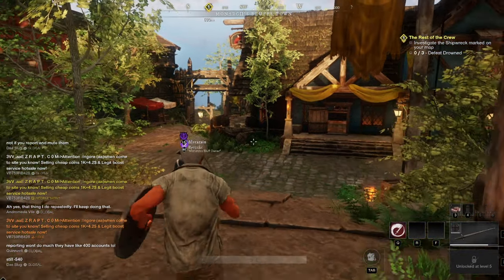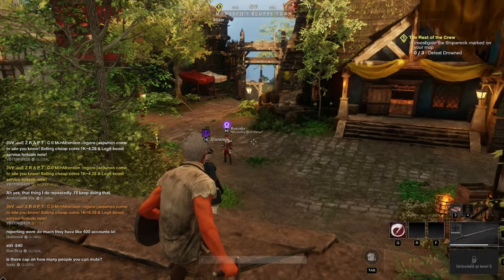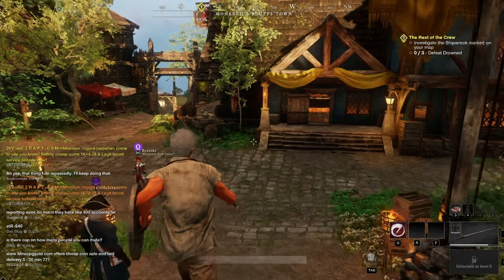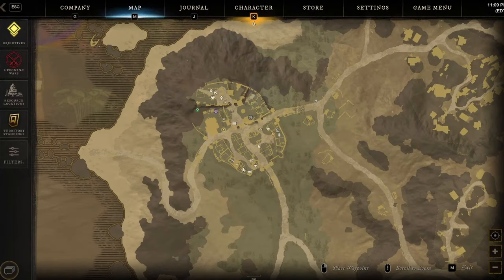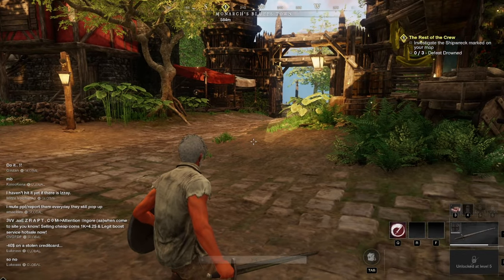We're ready to go. If I had a stopwatch I'd time this, but this is going to be less than 15 minutes. All I need is a sickle and a skinning knife. If I had a pick I could do more, but we'll just do this. Here's the route: I am in Monarch's Bluff, I'm going to go down through the west exit, cross the water, and not fight anyone unless I have to.